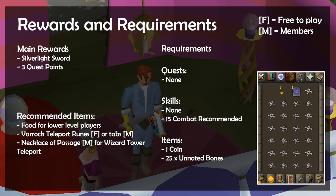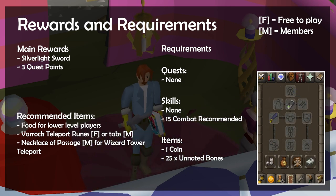While not essential, if you have them, I recommend a teleport to Varrock, and for members, you will want a teleport to the Wizard's Tower via a Necklace of Passage. Also ensure that you have one free inventory space at the start of the quest, and so if you're using a Necklace of Passage for teleports, then pop that on.